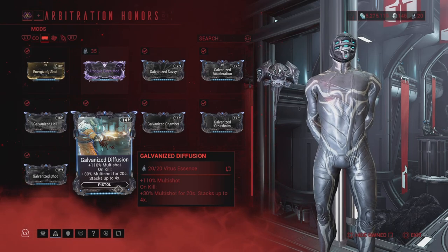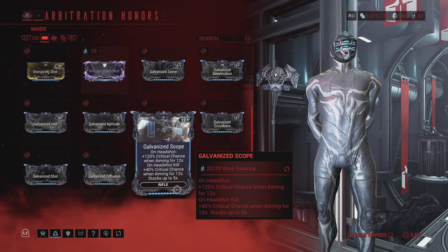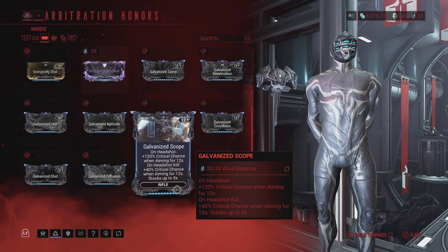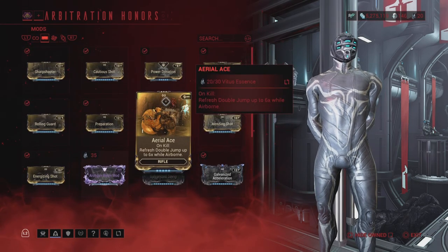Next is Galvanized Diffusion, a pistol mod: 110% multi-shot, and on kill 30% multi-shot for 20 seconds, stacks up to four. The last galvanized mod is Galvanized Scope, a rifle mod: 120% critical chance when aiming, and on a headshot kill 40% critical chance — great for a sniper rifle.